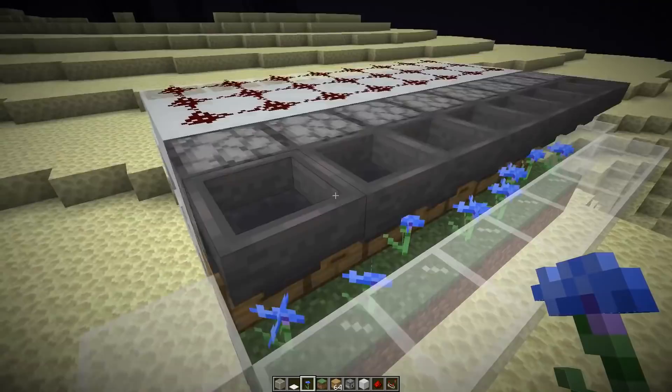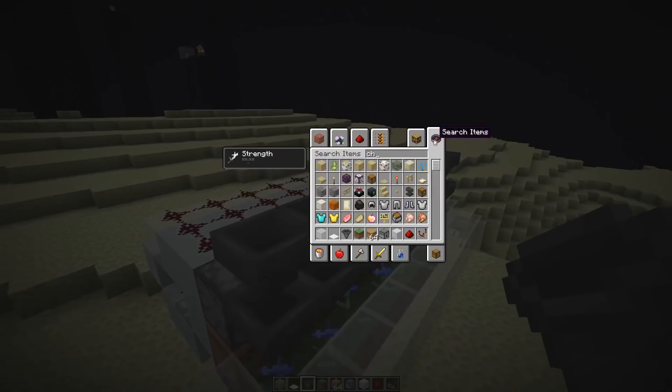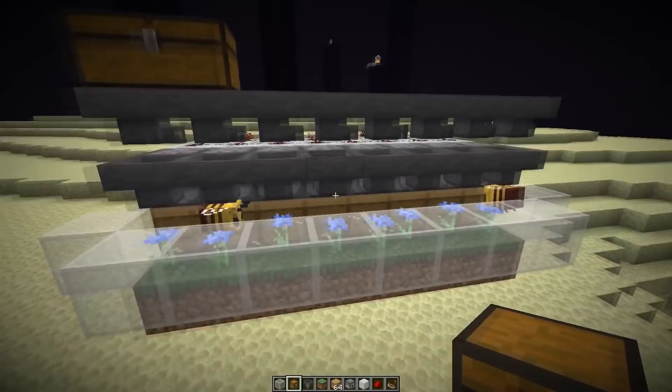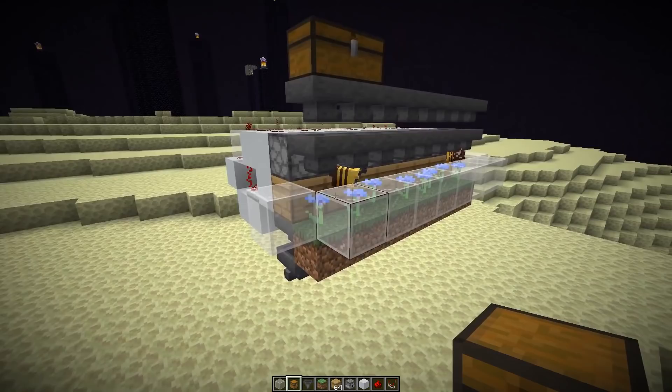Now it's just a waiting game — the farm is finished. I would also recommend adding another hopper line on top and one extra storage for additional glass bottles. The farm is working now and bees have exited the hive. A farm of this size with eight modules would produce a little bit over 100 honey per hour — about 13 honey per module — which is enough to get about 25 honey blocks per hour.